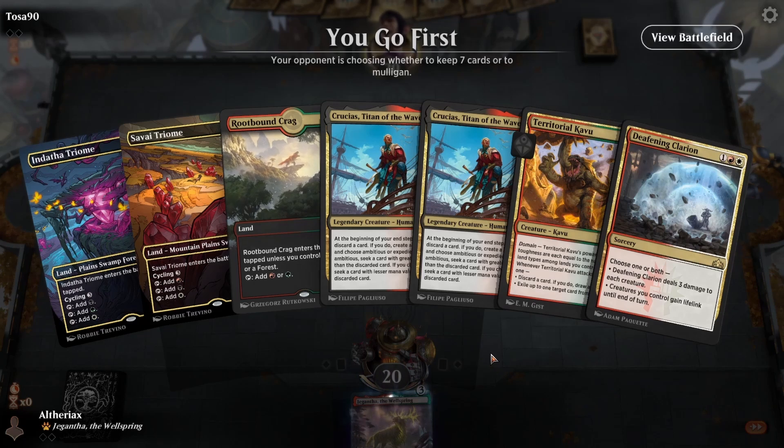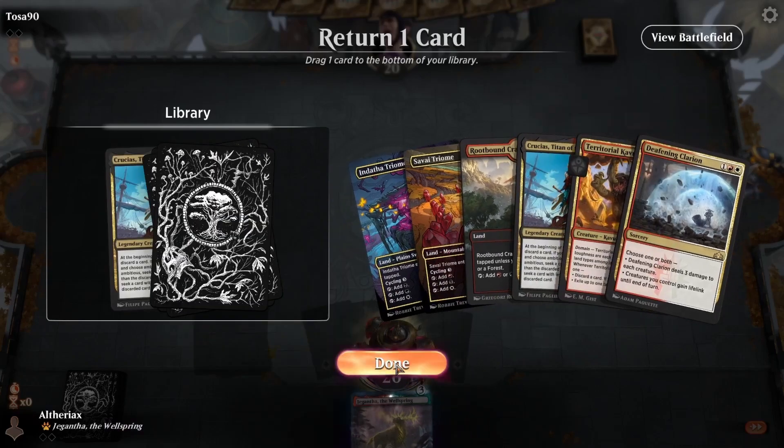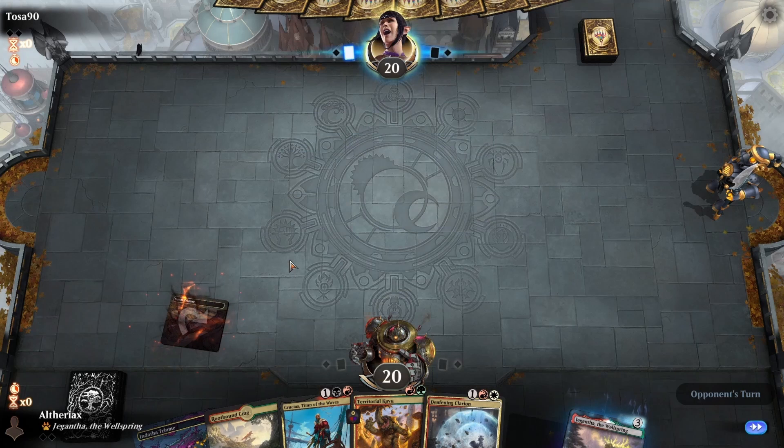Opponent's taking a while with their mulligan decision, but I'm pretty happy with this hand overall. We are missing blue, which does mean that Kavu is going to be stuck at a 4/4 for a little while, but we will get blue mana off the treasure. So I'm going to put back the Crucius here, lead on the Savai Triome, and see what the opponent's up to.